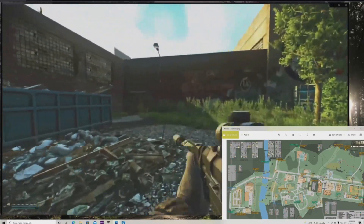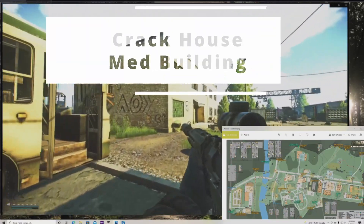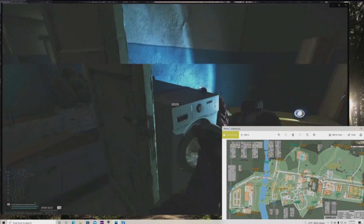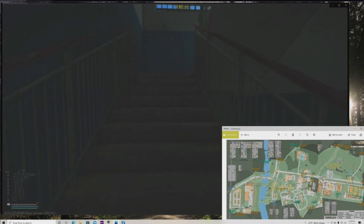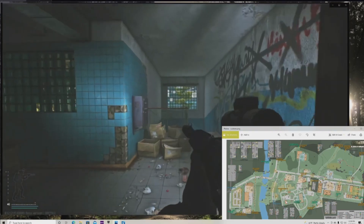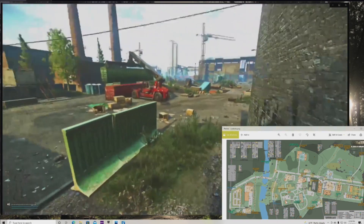Looking over to the left here is the warehouse 17 extract for scavs. Moving back this way, this is what is commonly referred to as either med building, crack, or crack house. Inside crack house, this is dead body room — another hidden body. Coming up stairs we have the office, or some people will call it the library. Intel can spawn on these shelves so always check them. Inside over here is another little medical room, and over here is another room with some more medical supplies — good places to look for Salewas for those early tasks.